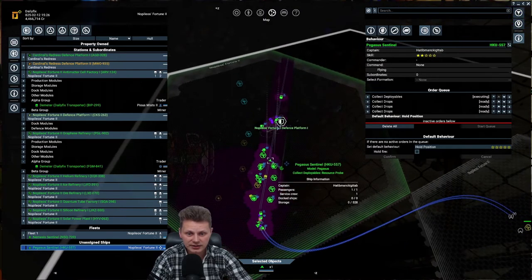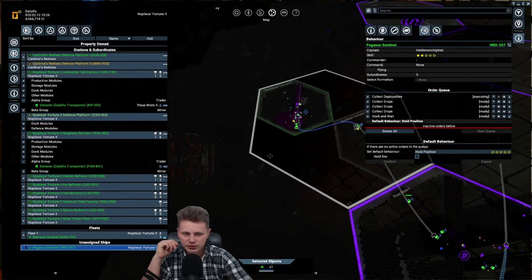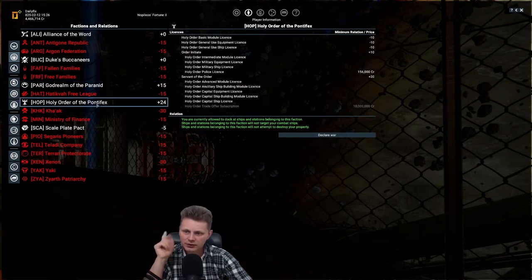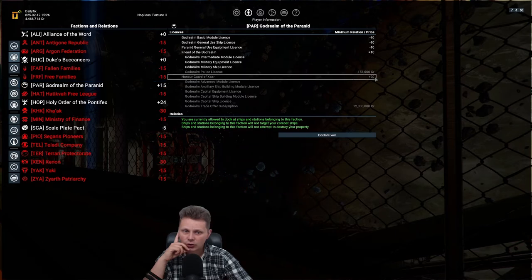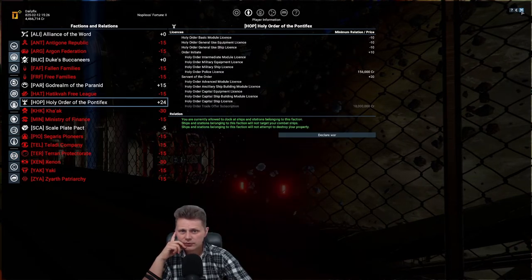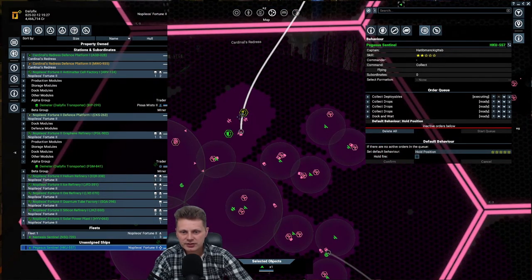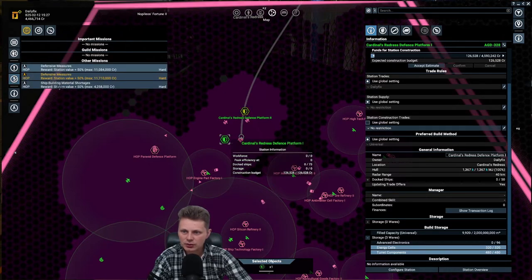Dock and wait. We'll head towards the faction representative of either the God Realm or the Pyramid. Currently in terms of our relations, we have the God Realm at 15 and the Holy Order of Pontifex at 24, so we'll soon be the Honored Guard. I'll get the police license because I want to, and I'll start saving up for satellites. I'm going to pick up the majority of my satellites - I don't need to see all of this territory mapped.